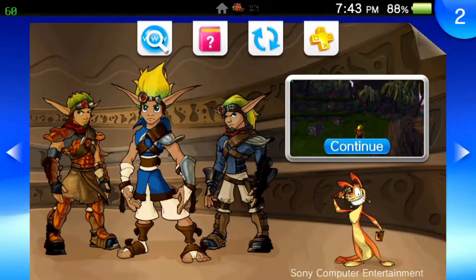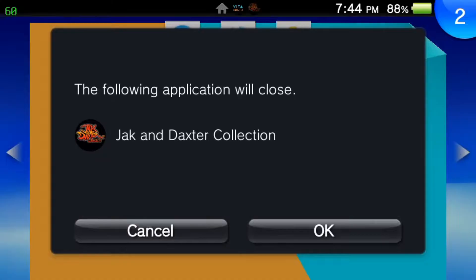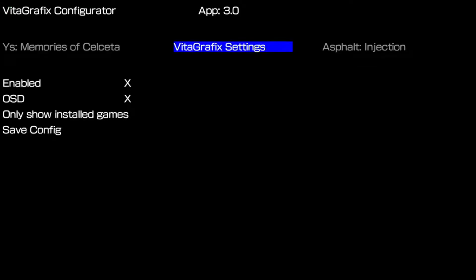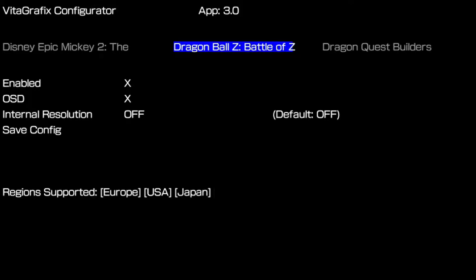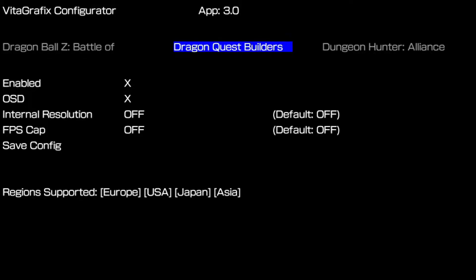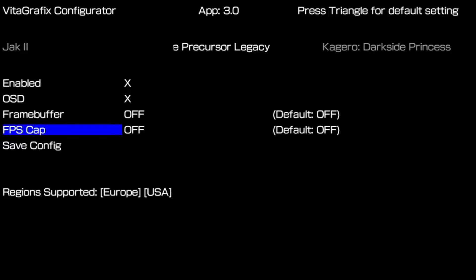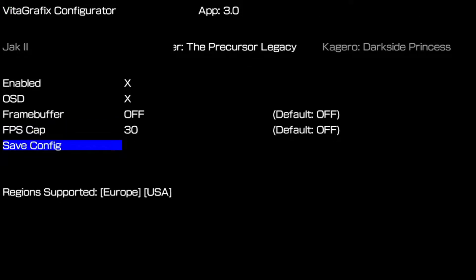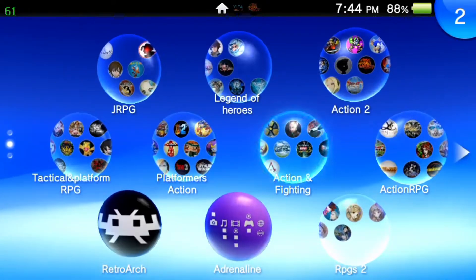This is actually one of the easier games to fix. Vita Graphics is really what you need for this title — I've used it in my other videos. It allows you to do things like change resolution to help with poor performance, like in Borderlands where I set the resolution lower and it helped quite a bit. For Jak and Daxter, you come in here and go to FPS cap — the default is off, you can set it to 20 or 30. I would personally just set it to 30 and see how it looks. You can set it to 60 if you want, but let's try 30 first.